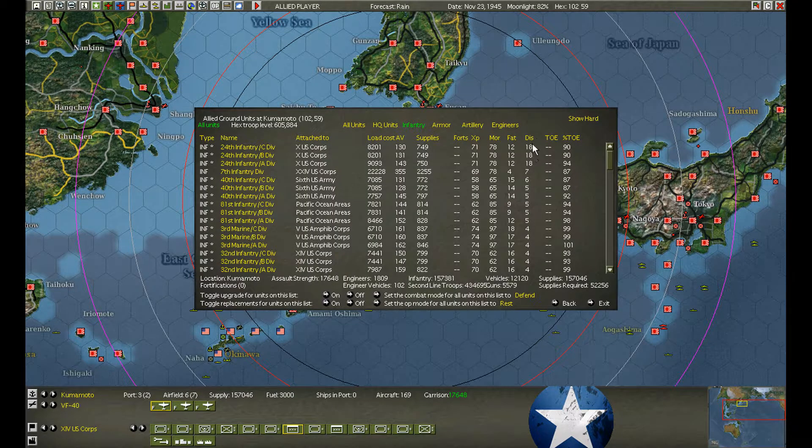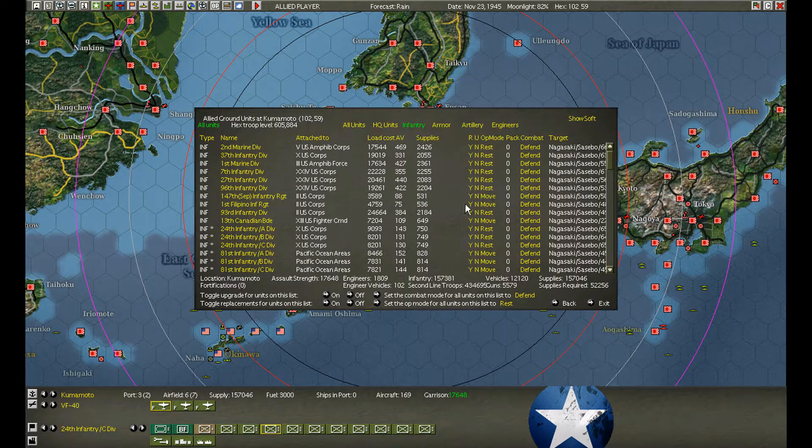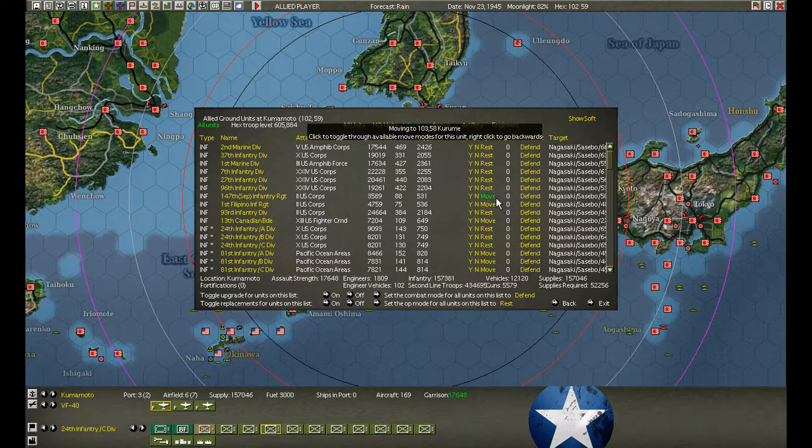Checking the infantry. Look at the disruption — it's already down to 20, so one more day we should be 10 or less. This one we're going to order... it only marched 6. Let's check the others. The movement values have moved 27. It would be nice to switch all the ones in movement over to rest and the rest into movement — but there's no way to filter that, no way at all. So you just do the best you can, send general orders for everybody.